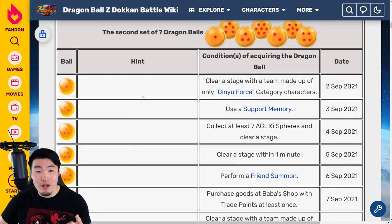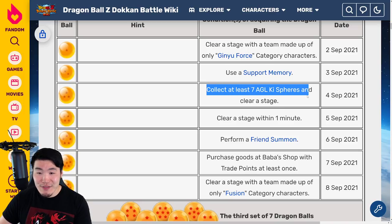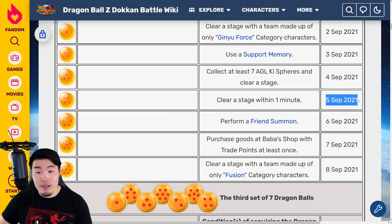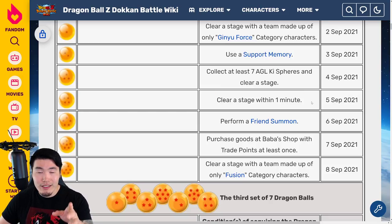For the two star ball of the second set, available on September 3rd 2021, use a support memory — go into a stage with a support memory set and make sure it actually goes off. For the three star ball, available on September 4th 2021, collect at least seven AGL key spheres and clear a stage — same as before, either bring an orb changing item or a unit that can change AGL key spheres, get at least seven, clear the stage. For the four star Dragon Ball, available on September 5th 2021, clear a stage within one minute. Go into an event where you know you can clear it quickly — that Namek Saga event with Krillin and Gohan is pretty simple, so maybe do that one.